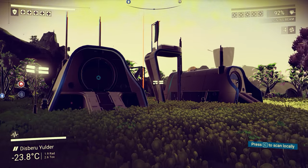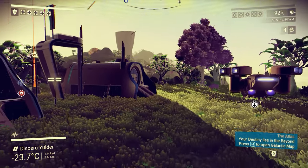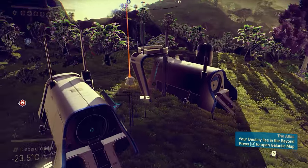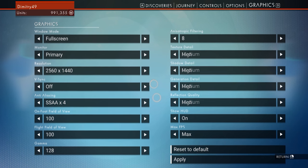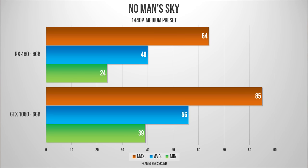Graphically it feels like this game should not be demanding, as textures are basically non-existent and draw distance is pretty poor. I ran two presets at 1440p — everything on high and everything on medium. The game was restarted to take effect. At medium settings I was pretty surprised at how poor the game ran on average, with the GTX 1060 giving us a whopping 40% better score with much better minimums.